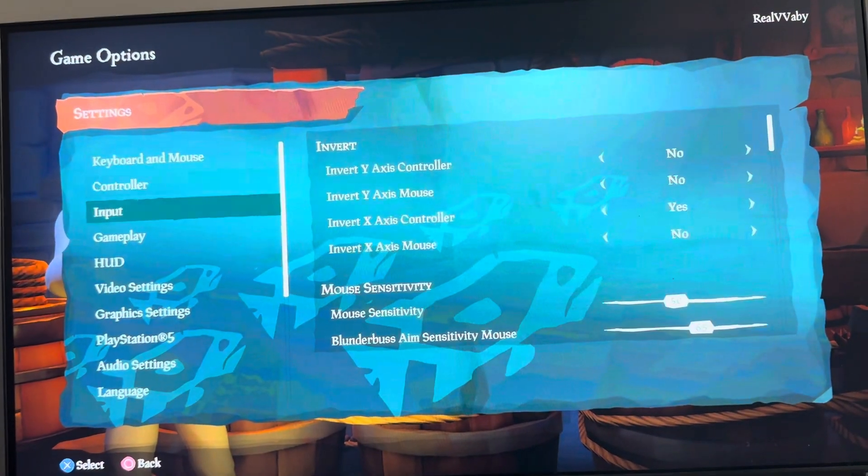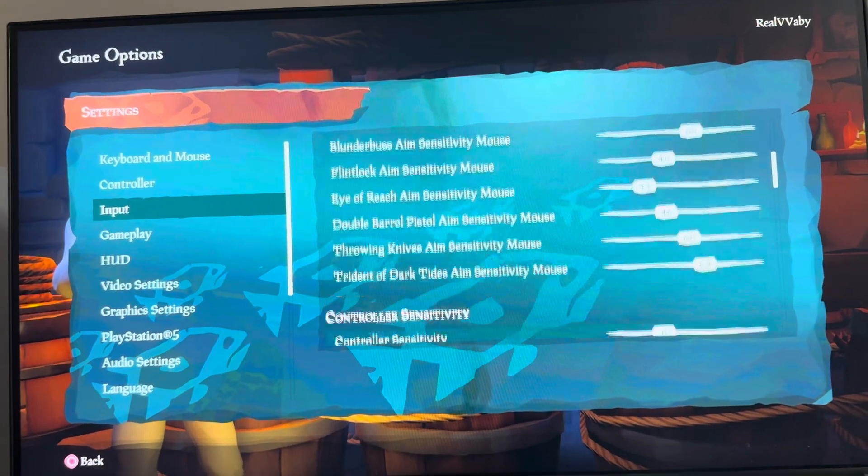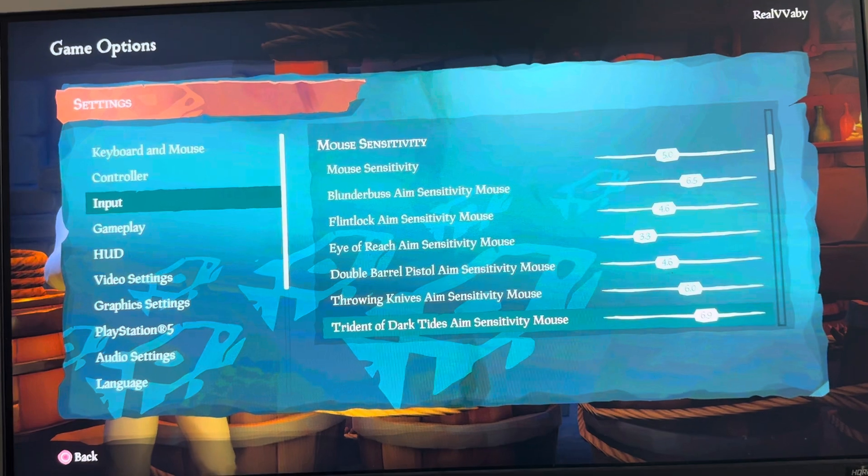You can change this by going to triangle, then mouse sensitivity, and here are the different weapons. You can change the sensitivity for each one of these — this is for the PS5 version.